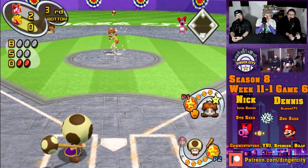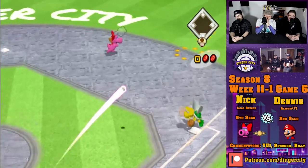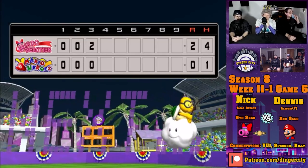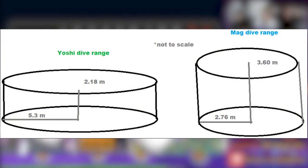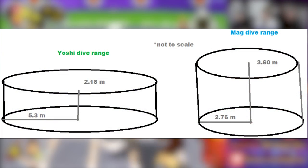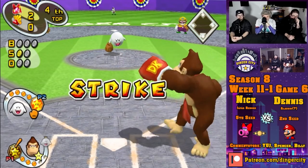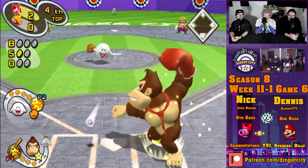Cylinder Theory. This is a theory on how fielding hitboxes work in the game. Each character has a height stat and a horizontal range which, if thought of as a radius, will draw out a cylinder. There's some doubt on the accuracy of Cylinder Theory, but nevertheless it's a fairly good way to think about how character hitbox sizes and ranges work in this game.